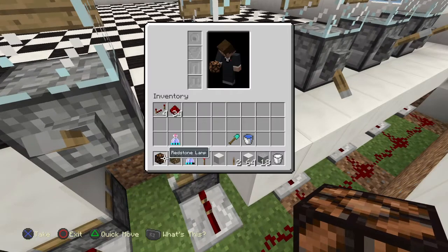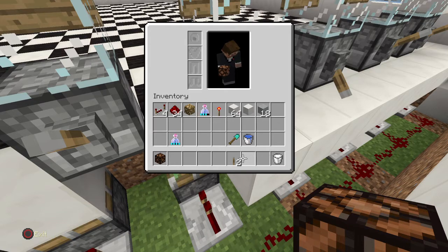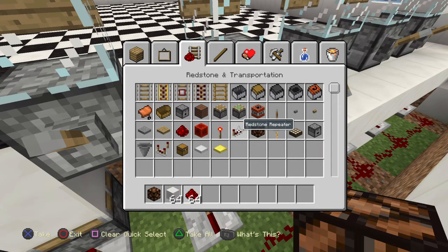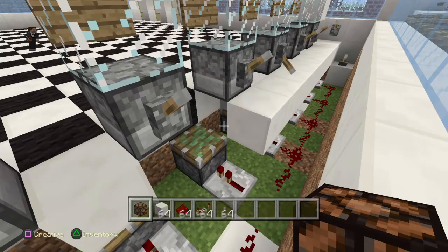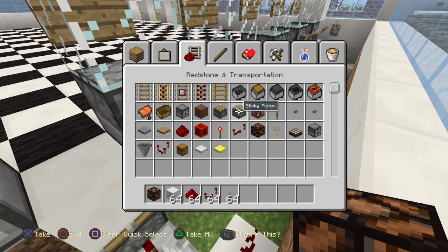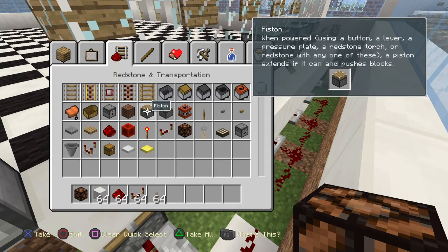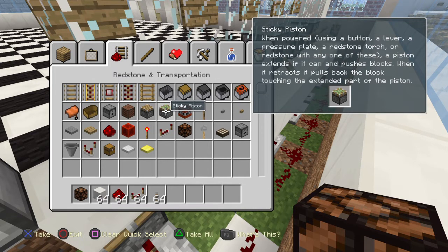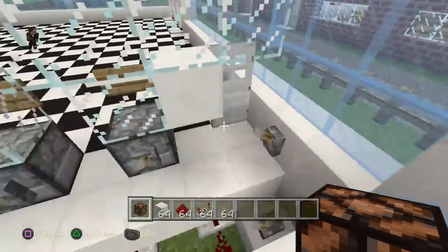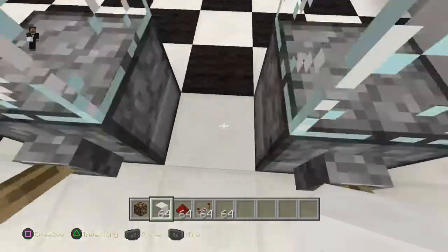What I'm gonna do here is go through everything ourselves. We're gonna quick-move quartz, quick-move repeater, and now we're going to get some sticky pistons. Sticky pistons and normal pistons — I don't really get the difference, but basically a normal piston can push up, while a sticky piston will pull back and push up.